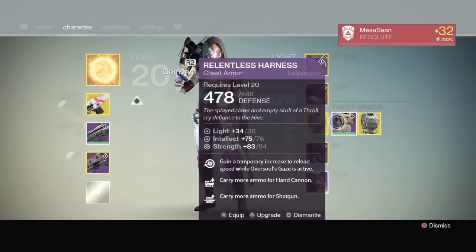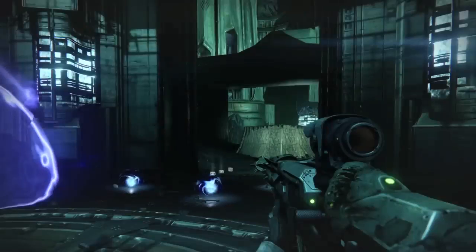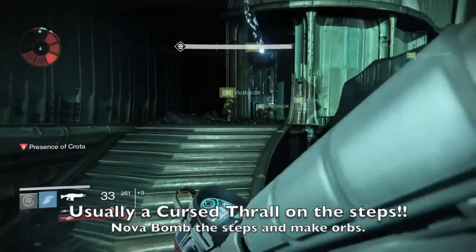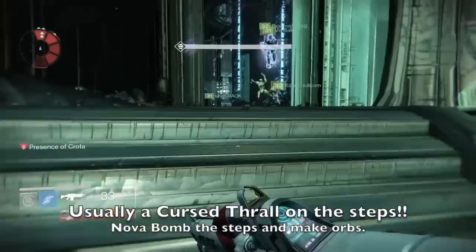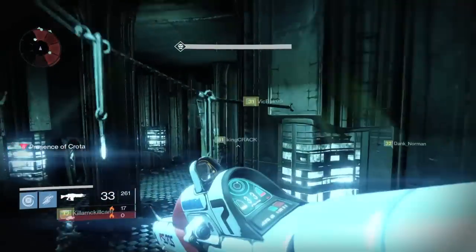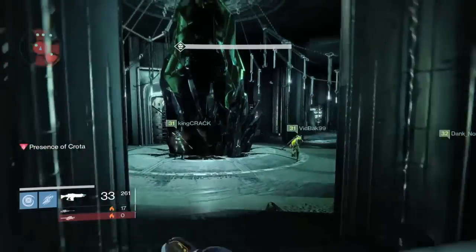Sometimes we also put a second bubble to the left so we can dip in and out for Blessing of Light. I'm switching armor here just to get my health back. Going up these stairs, be careful — there is sometimes a cursed thrall there, but one of our guys already got them.